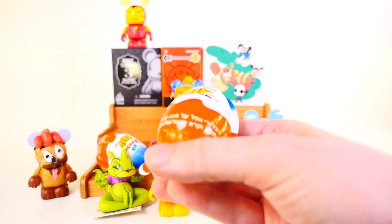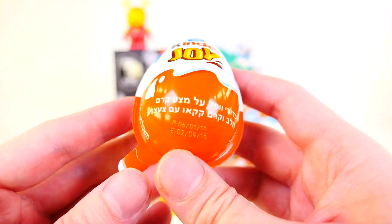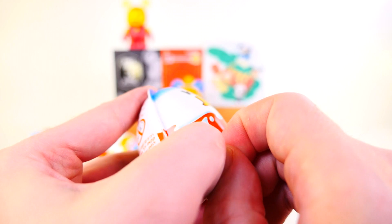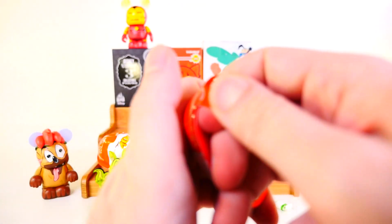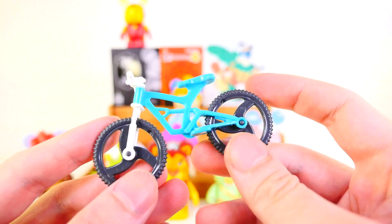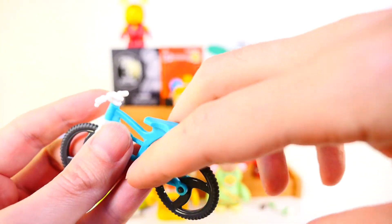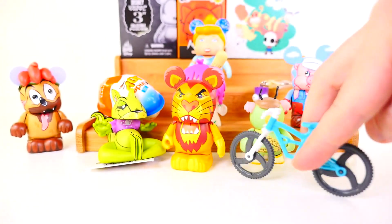Let's go ahead and open up a Kinder Joy egg next. We have a couple of different ones — these are both from 2016. For today's video we got a bike. I'm going to get this put together — this is actually one of the neater toys that you can get out of a Kinder Joy egg. It's got these little petals that you put your fingers on to actually drive the bike around.